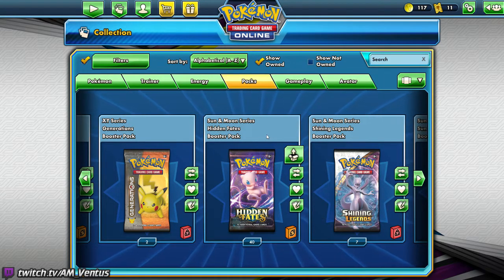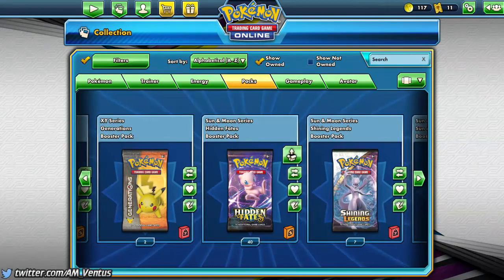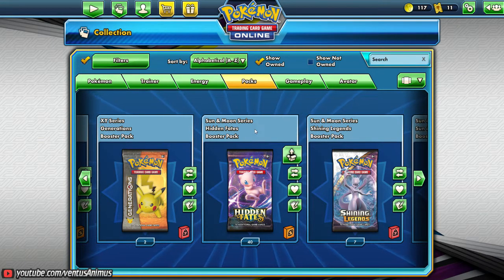Anyway, let's open up these packs and see what I get. If you're not familiar with the TCG — and for most people that watch this channel, you probably aren't, unless you do actually play it — it's a Nintendo game after all. Hidden Fates is the newest English set. The next one comes out in about five or six weeks from when I'm recording this. But this set is actually really insane, because there's actually two sets inside.